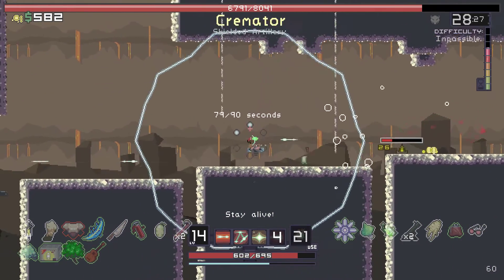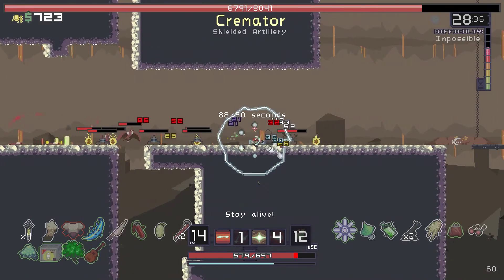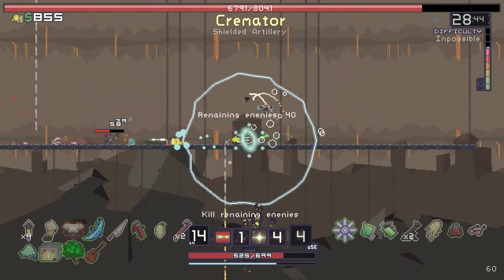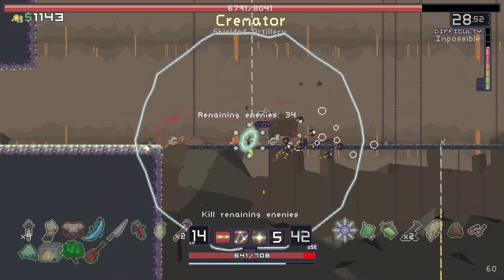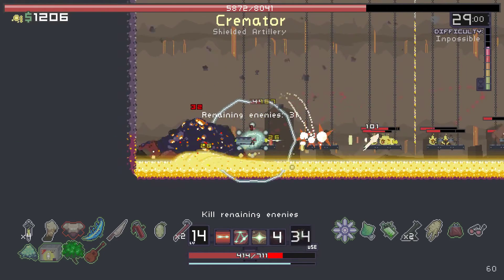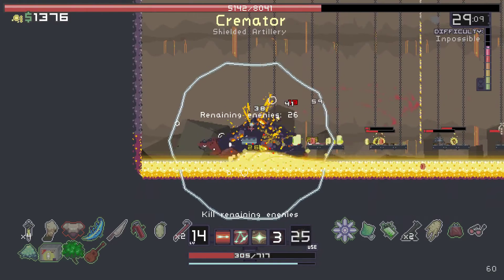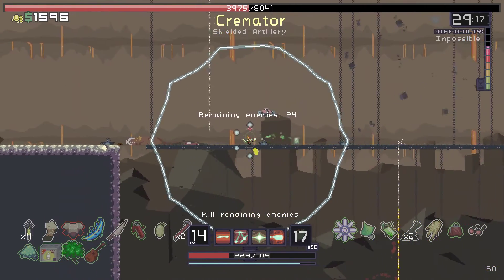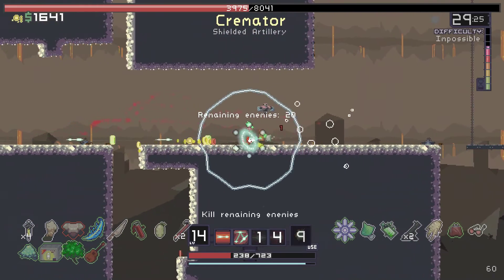I picked that up really fast. So that little orb I picked up from the little creature gave me some type of shield or something — I'm not really sure about that one. Oh wow, that damage. Close! Cha-cha! Oh god, forgot you can't really run from those — it will still hit you in the face.